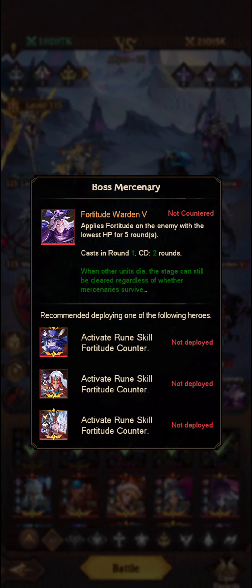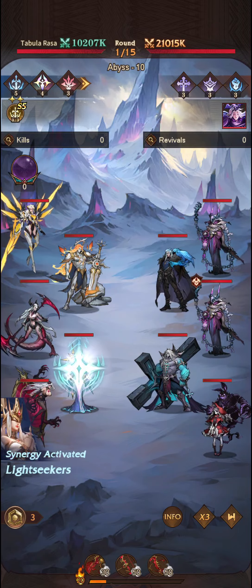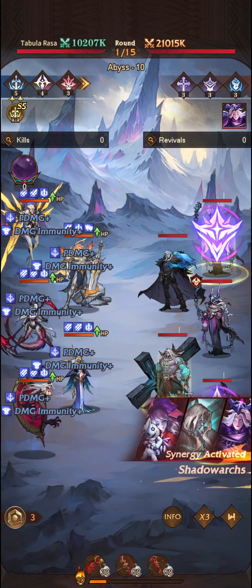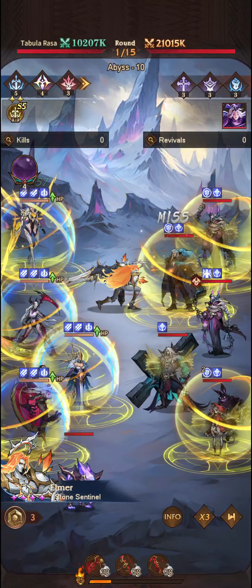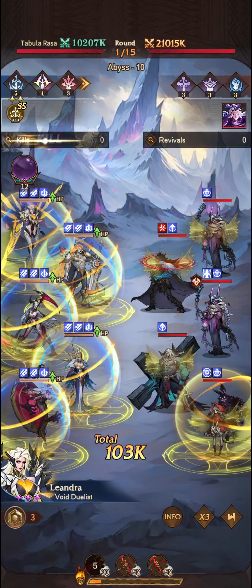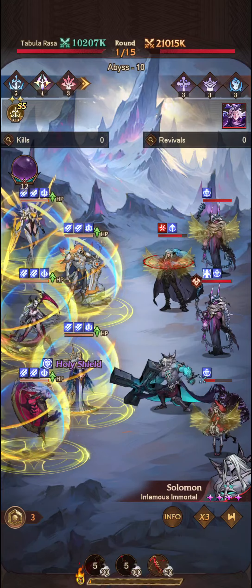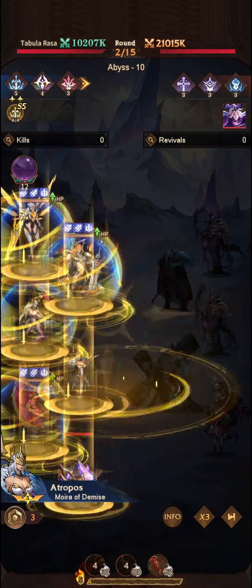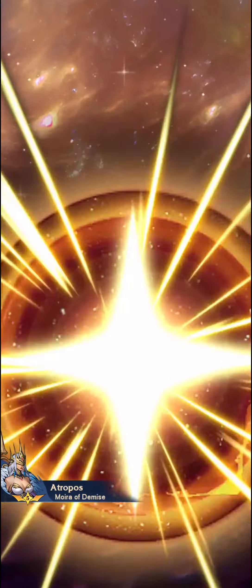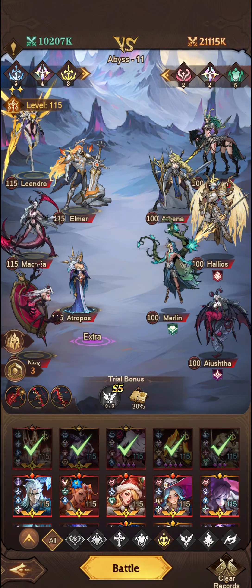This is level 10 — this is Persephone. She will provide the Fortitude counter. We'll see whether or not we can take them down before Persephone can activate her Fortitude counter, and if needed we'll take out one of the attackers — Nyx, Makaria, or Leandra. Fortitude on Ellie here means she's not going to die when we attack, but the Fortitude will wear off eventually. The Execution got through the Fortitude, so it's good to have that Execute effect as well.